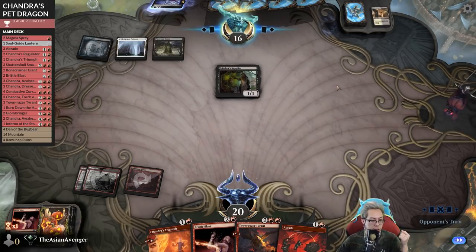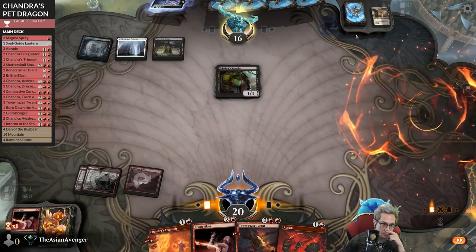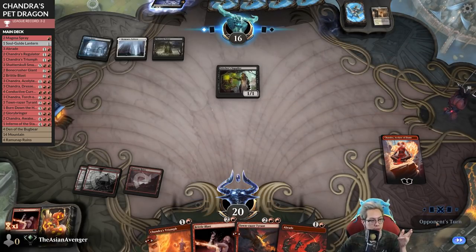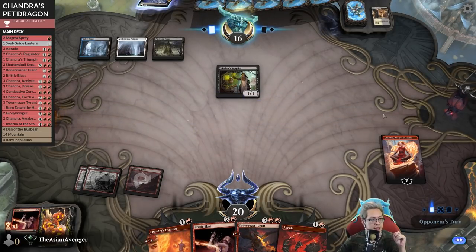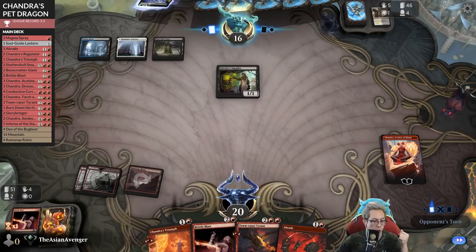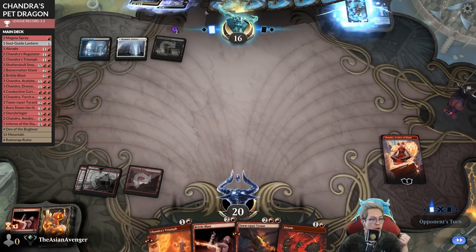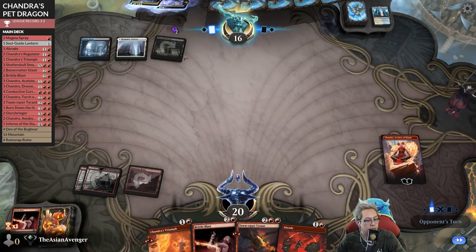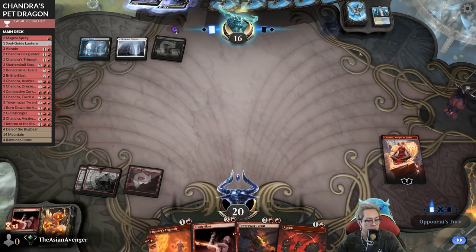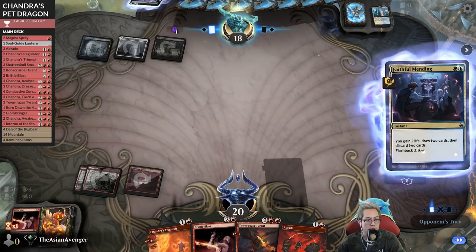I need to draw a Soul Guide Lantern. This isn't going to end well - they're about to hit some pretty good cards. Right now they have the ability to attack with Stitcher Supplier, sac it - that's four mana. They just need to get something in the yard, which Stitcher Supplier is hoping to do itself. I just need to get a Town-Razer Tyrant counter on that Phyrexian Tower - that'll help significantly.